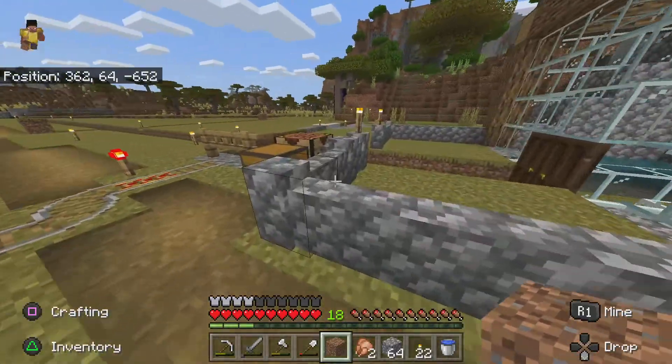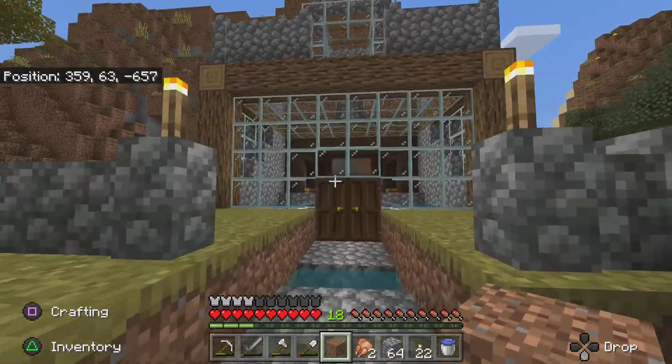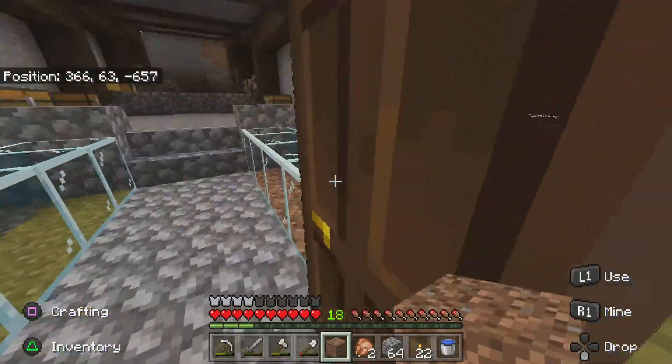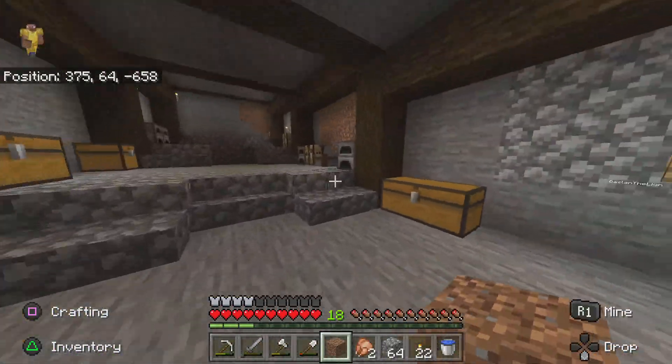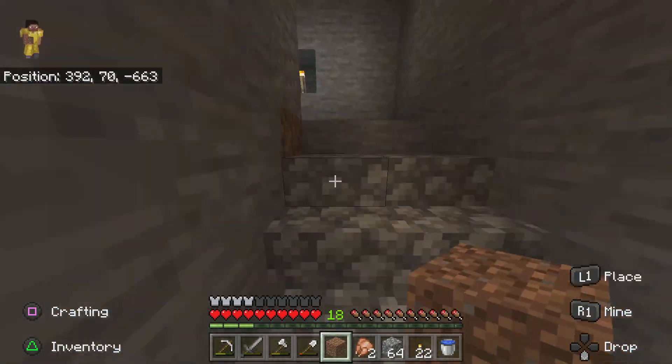And then we head on this way and we can see our very first house. This was where we started. This is now officially Gassy's house — there's a nice little aquarium, lots of chests, lots of necessary materials, and then up to the left is his bedroom.